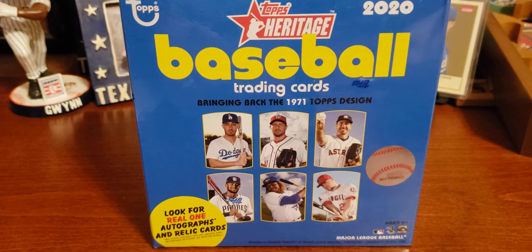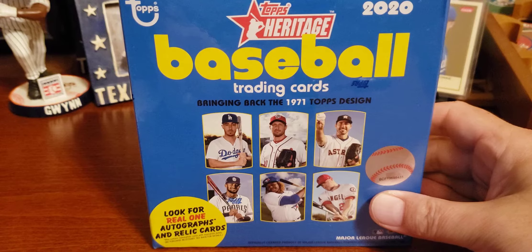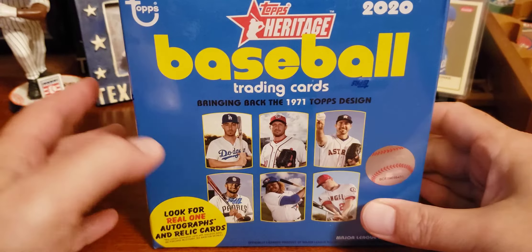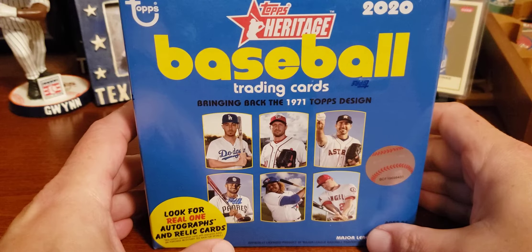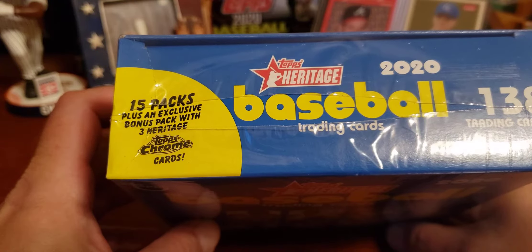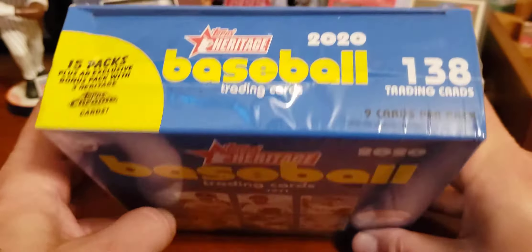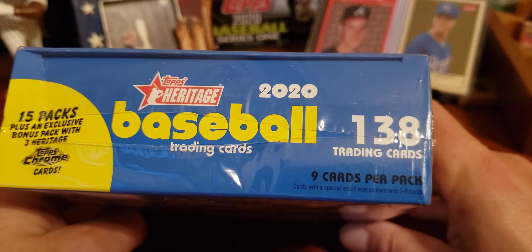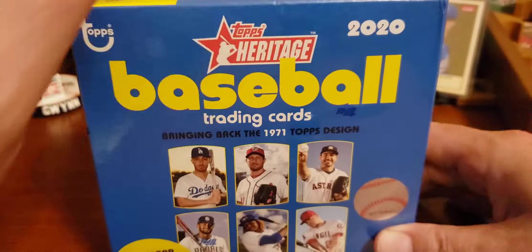Hello everyone, welcome to Sully's Card Shop, and today we're opening one of the new Topps Heritage 2020 Mega Boxes. There are 15 packs plus an exclusive bonus pack with three Heritage Topps Chrome cards inside, for a grand total of 138 trading cards — nine cards per pack out of the 15 packs.